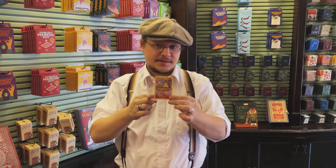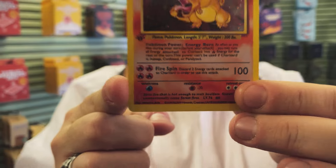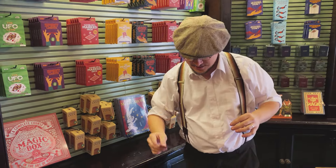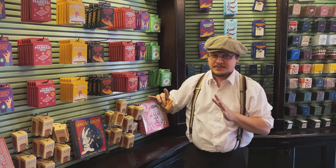I don't know if you can see — if you look really close, can you see the name of the attack right there? It says Fire Spin. Fire Spin. You want to see Fire Spin? Check this out — it flies right through a flaming hoop, right back up to my hand.